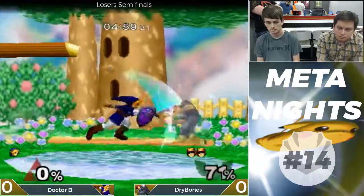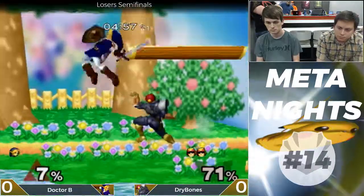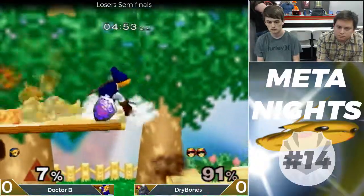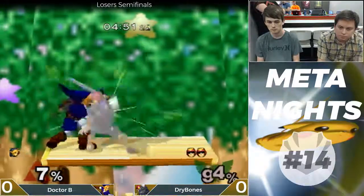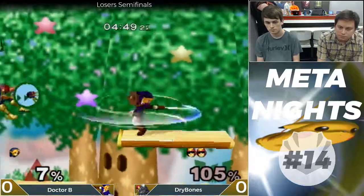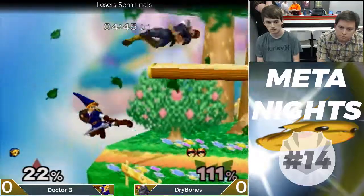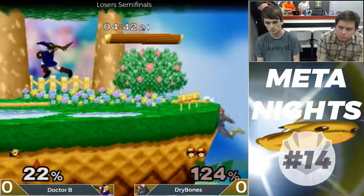It's really hard to edge guard Link. I think that's a really good option to choose against Link, because with his up-B he can pretty much just kind of kill you off stage if you aren't careful, or he can convert really well.